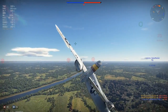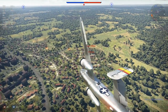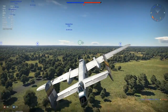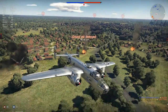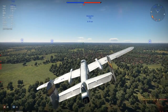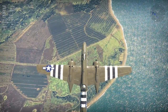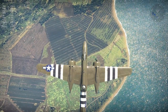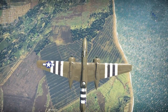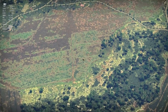Those more experienced pilots among you may already know a lot of this stuff — it's become second nature and you've forgotten it's even a thing, and that's fine. But now it's time to talk about something that a lot of people don't know much about, and that is bombing without a crosshair. Some aircraft, like the A-20G, have bombs but don't have any bombing reticle, so how do you accurately bomb targets? Here are some tactics I've found that will make you a lot more accurate with your bombing.